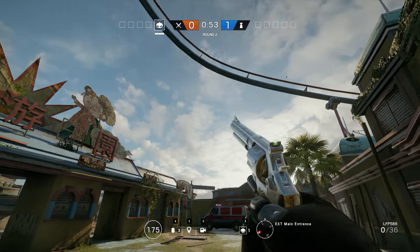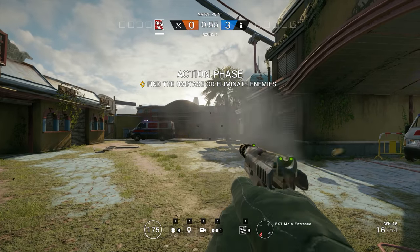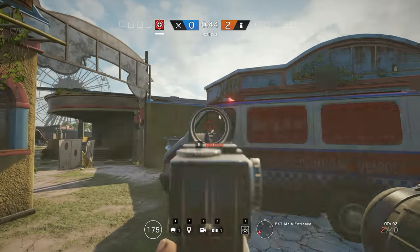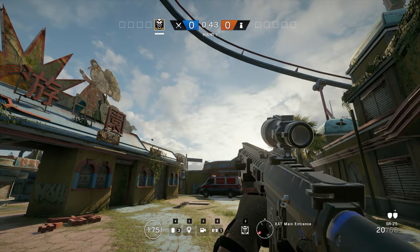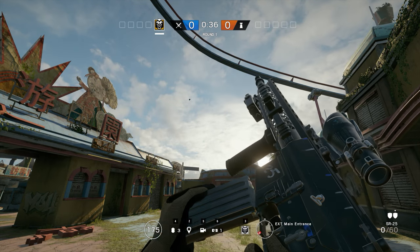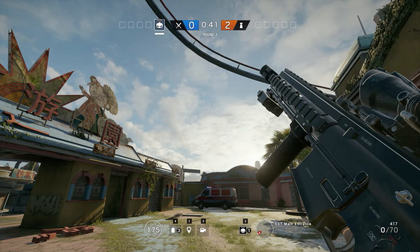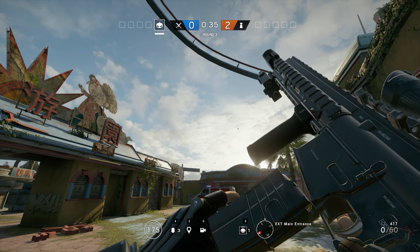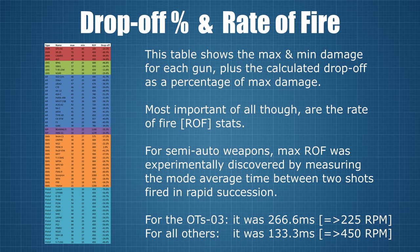I tested about a third of the pistols — some powerful, some medium and some light — as well as all four of the DMRs, and found that with the exception of Glaz's gun, they all fired at the same maximum speed. Using my video editing software, I measured the time between individual shots fired in rapid succession and found that the mode average gap between two shots — the most common that could be consistently achieved — was 8 frames or 133ms, putting the rate of fire for all of these guns at a nice even 450 rounds per minute. The OTS-03 was slower and came out at 225 rounds per minute, exactly half of the other semi-auto guns.